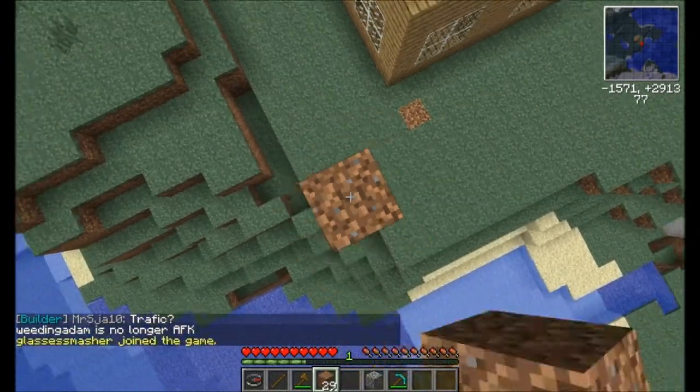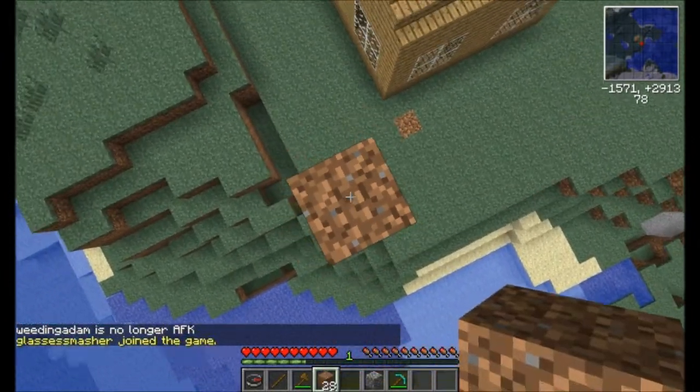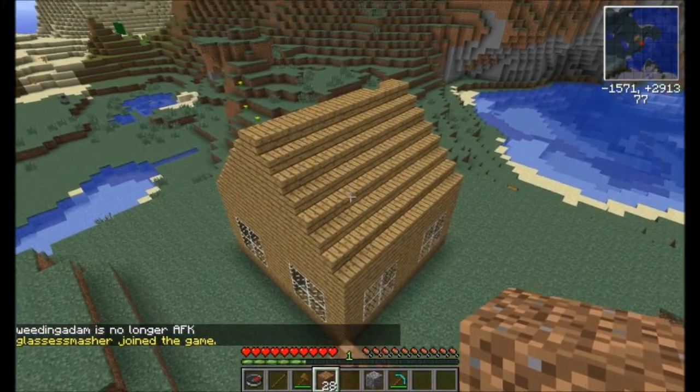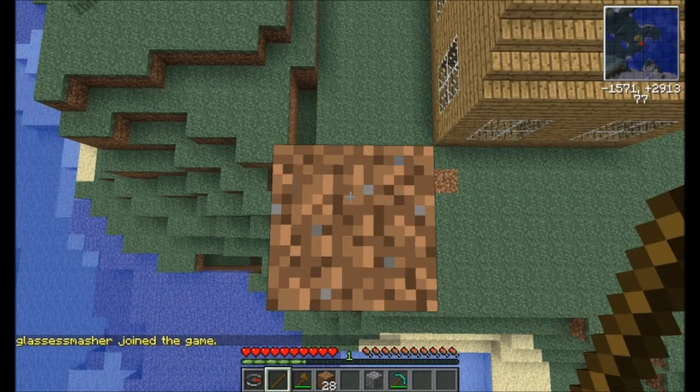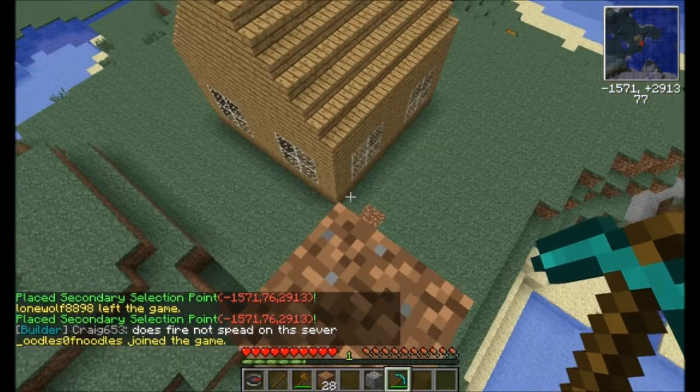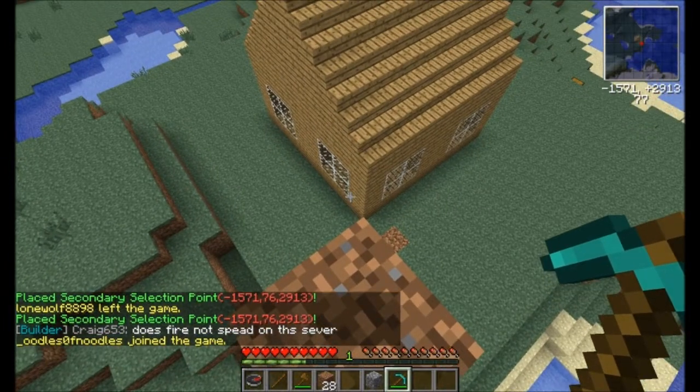We need to make sure that we are higher than the roof — in this case we are. So we left click over there, right click here with the stick, and we have our secondary selection. Those will not go away, you can stay up here or go down.